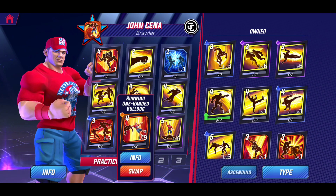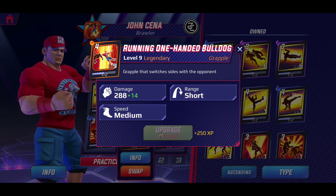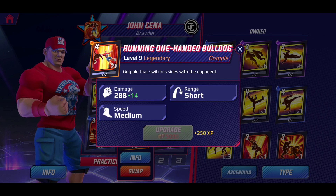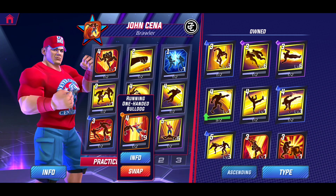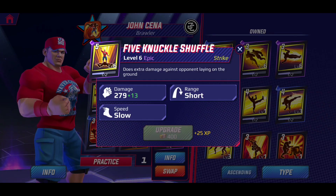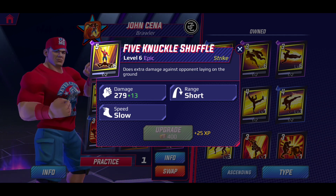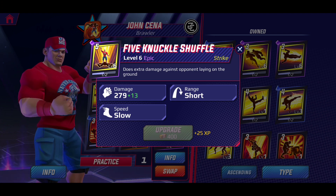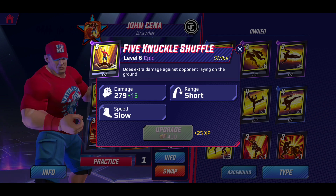Let's take a look at his signature moves. The first one is called the Running One Hand Bulldog — it is a Legendary class move, a grapple that switches sides with the opponent. It is short range, medium speed. Then we have his other signature move: the Five Knuckle Shuffle. It's an Epic move class, a strike that does extra damage against opponents lying on the ground. Short range, slow speed.